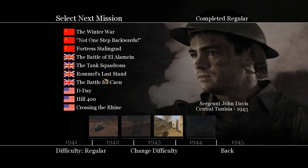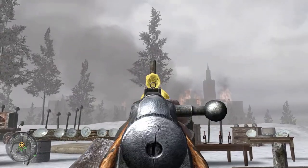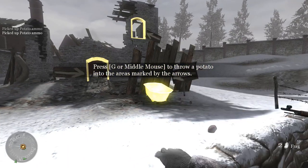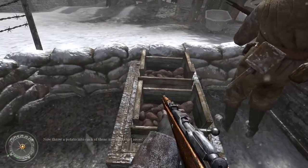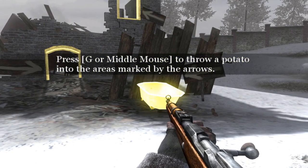Once again, you have a Soviet, British, and American campaign, though now in that order. The Soviet campaign opens with a new tutorial, where you'll be happy to know that there's now a dedicated grenade button, which the first game of course lacked. Although in this tutorial, you're going to use potatoes instead of grenades. Yes, that's right, I said potatoes.